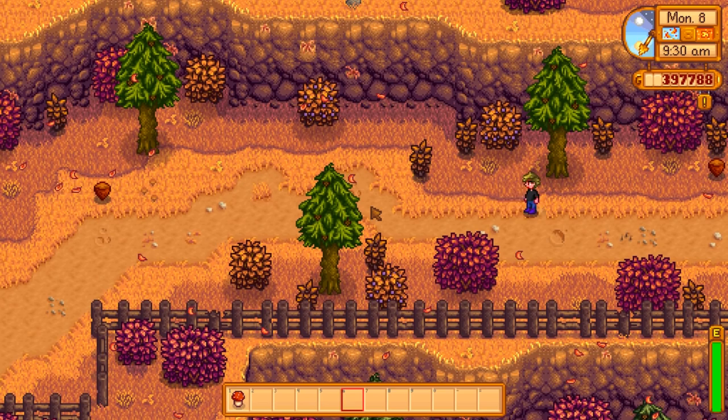Let's look at the benefits of upgrading your foraging skill. At level one, you get plus one axe proficiency, which doesn't really make a difference — even at level 10 it only saves you one energy. Trees sometimes drop seeds, which is not bad — they'll give you some seeds if you bother to plant those.